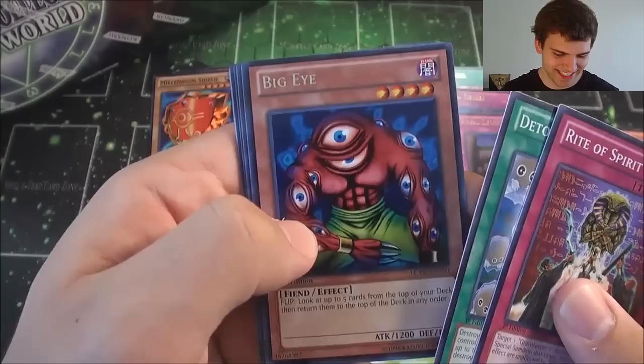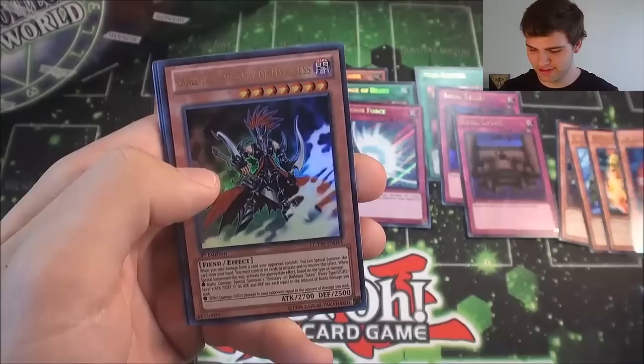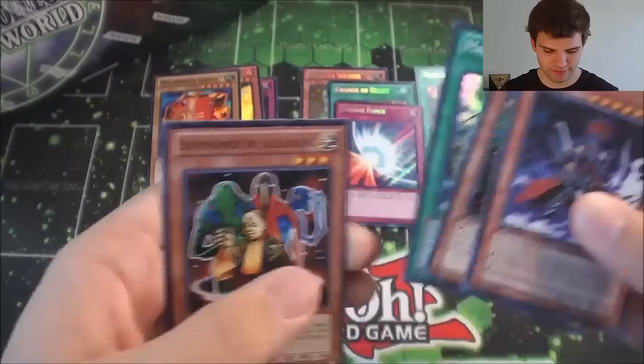I pulled the Big Eye — oh baby! Big Eye, the Secret Rare. And nice — an Ultra Rare Gores the Emissary of Darkness. Secret Rare Mystic Tomato and a Super Rare Machine Duplication.